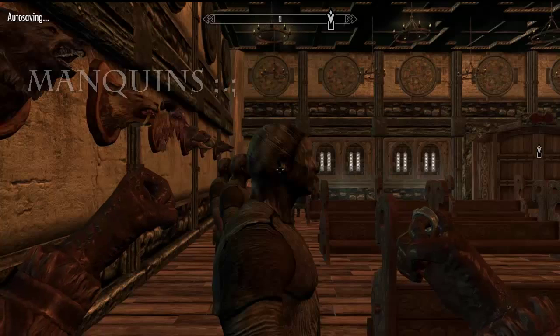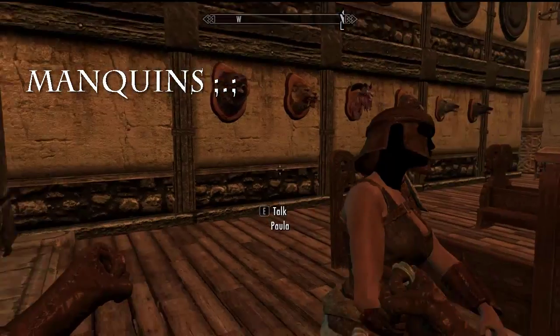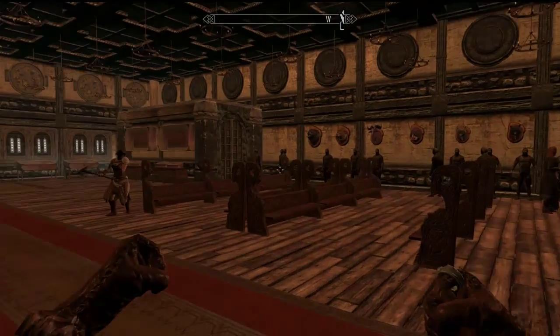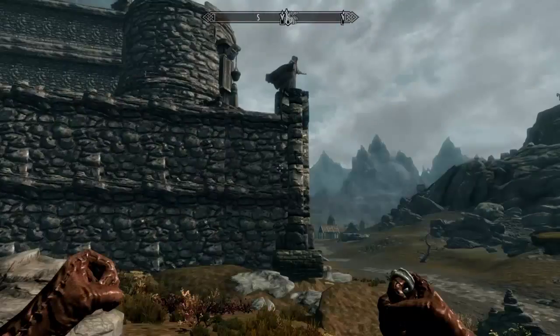I'm probably also going to show you how the guards react when something tries to attack us. So I'm going to go ahead and find an enemy and just bring them over to the castle, and watch as the guards dominate them. This is the problem about the mannequins — that crap scared me, and it's walking. As you see, a dragon is attacking.